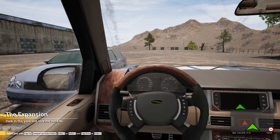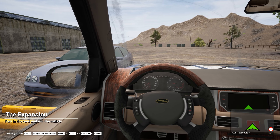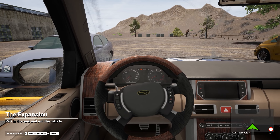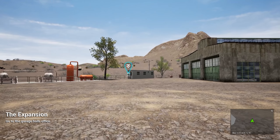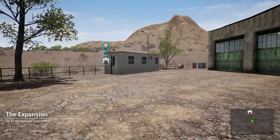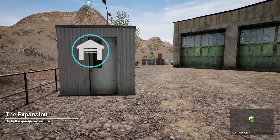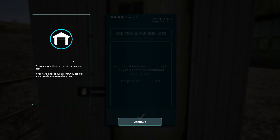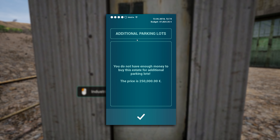Park in the yard and exit the vehicle. We'll park over here — this thing is just so weird, the accelerator. Maybe it's the dead zone, maybe I gotta turn the dead zone off. Put it in reverse a little bit, get off the thing. Parking brake — kill that. We made it. Go to the garage hall's office — basically let's go into more debt, I think that's what they're saying. Industrial estate. To expand your fleet you have to buy garage halls — if you have made enough money you can buy and expand these garage halls here. Additional parking lots — you do not have enough money to buy this estate for additional parking lots. The price is 250,000.